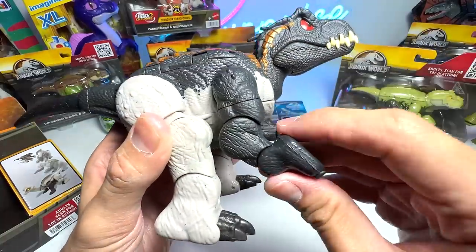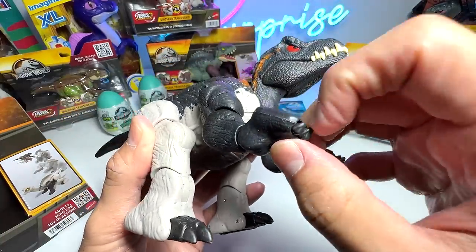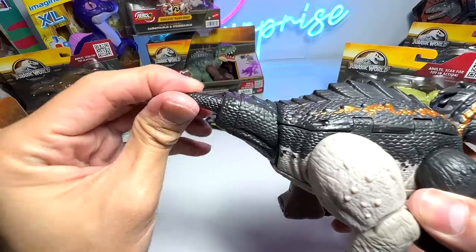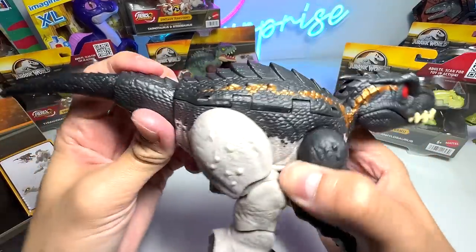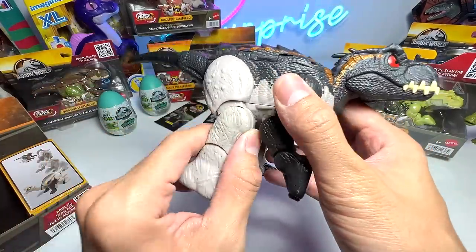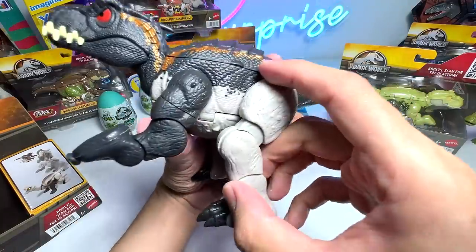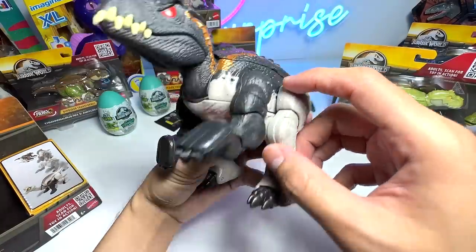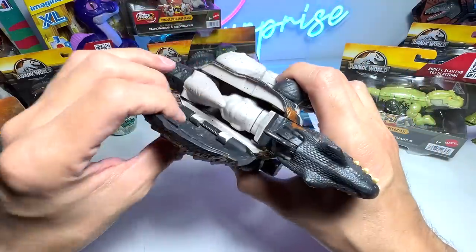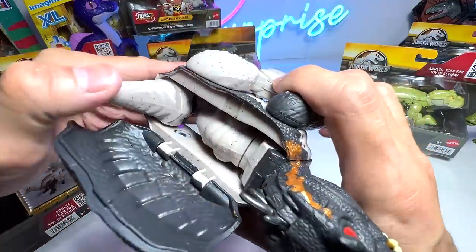First we have the Endoraptor, which looks pretty good. It has a movable jaw, the arms seem a little weird because they appear inverted, and the tail can be extended which is quite cool — you can move it up and down. The hind legs can be rotated as well, but you can clearly tell the colors are very different from the rest of the body.